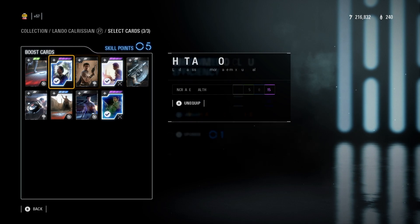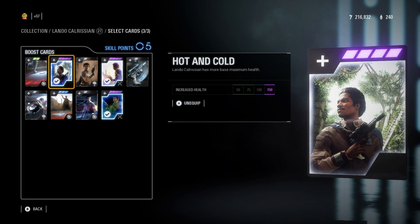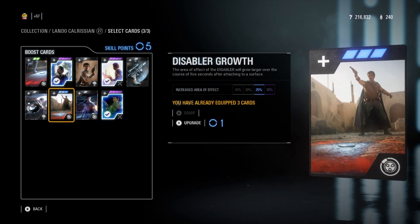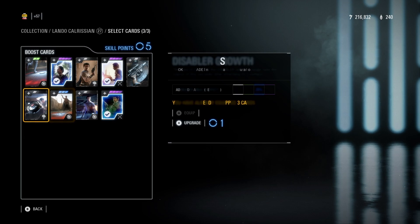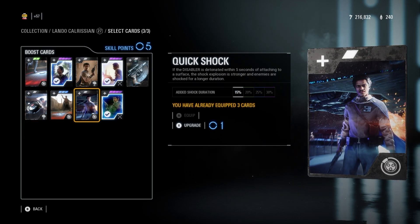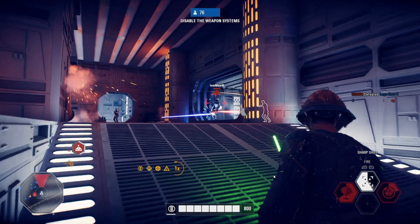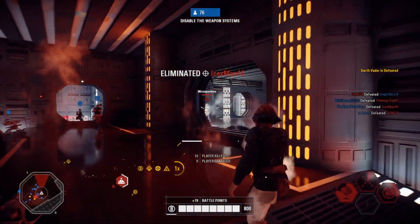A lot of the other heroes in this game you can make a strong argument for other cards, but to me these are pretty much the three best choices. I do kind of think there's value in Disabler Growth, but overall the ones I recommend are definitely the best. Quick Shots is okay, In the Zone is okay, all the other ones are kind of meh.